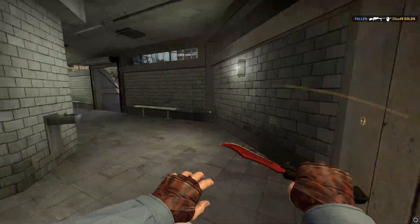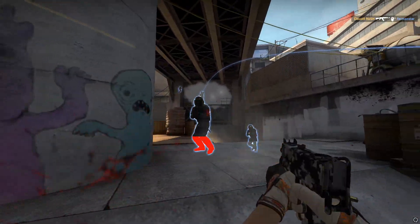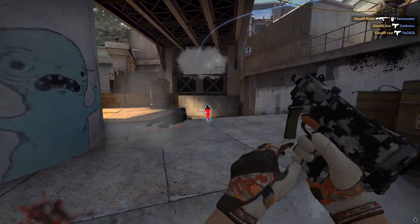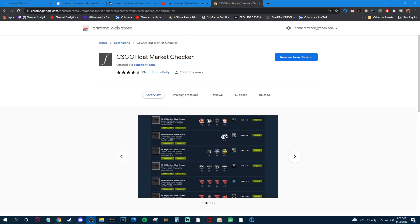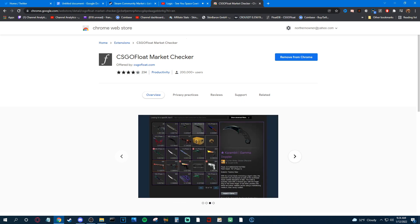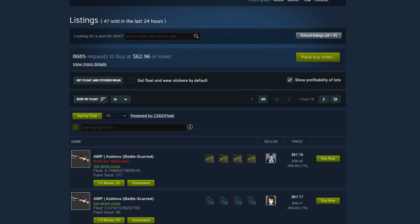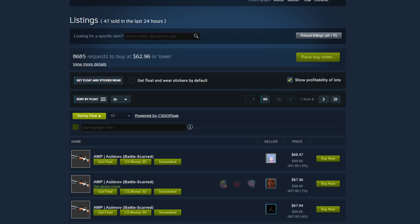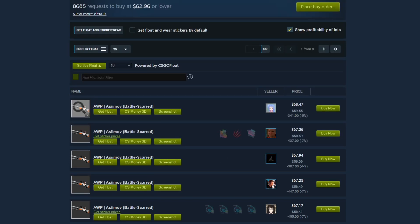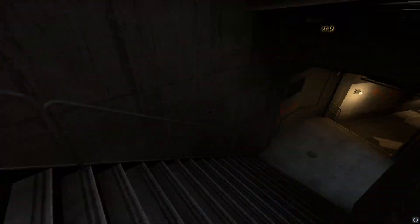Float values are the absolute key to trade-ups. You're going to need really low float skins a lot of the time to find the correct average float to make a profit. A must-have tool if you're looking on the Steam market for skins is a Google Chrome add-on called the CSGO Float Market Checker. I've been using this for years and it's incredibly helpful. It shows you extra details about skins such as Doppler phases, stickers, and most importantly, float, so you don't have to scroll through hundreds of skins and inspect them in-game one by one. You can also sort by low to high floats and high to low, which is the best way to find something specific on the Steam market.